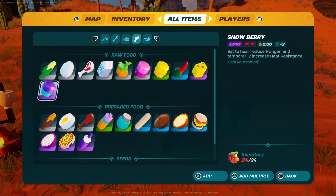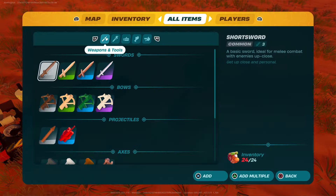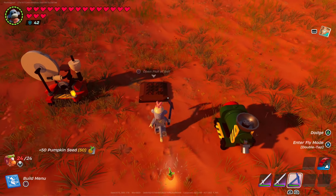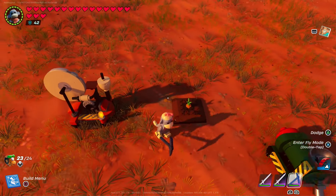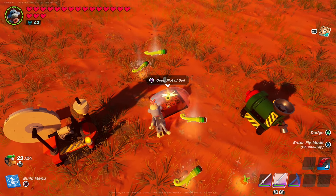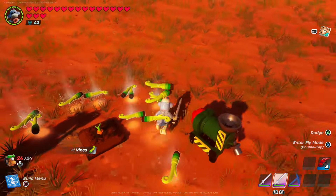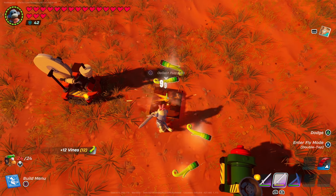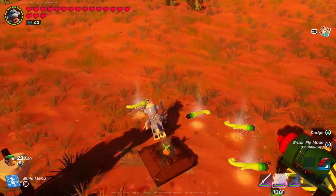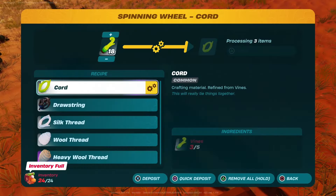I'm just going to skip that process and get myself a bunch of pumpkin seeds. Pick up the seeds, then plant them in the garden plot. Now instead of letting them grow into fully grown pumpkins, hit them with your sword and this will instantly spawn vines. This is not really a glitch — Epic recently patched it so it doesn't grow a vine and a pumpkin anymore, it just grows the vines. This is the quickest way to get a bunch of vines, take them to the spinning wheel, and make yourself cord for grapplers. A lot of people say you need to go to the desert — it's not that deep, just get yourself some vines like this.